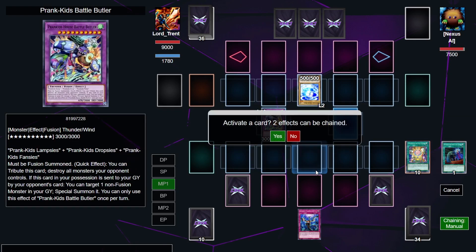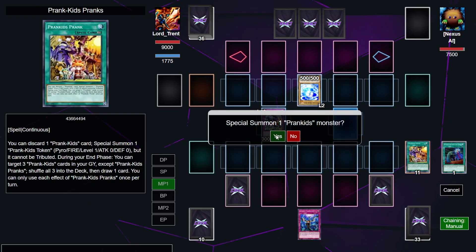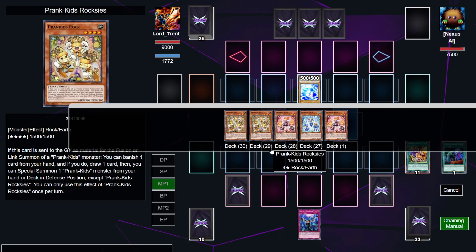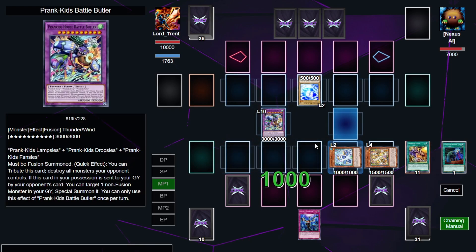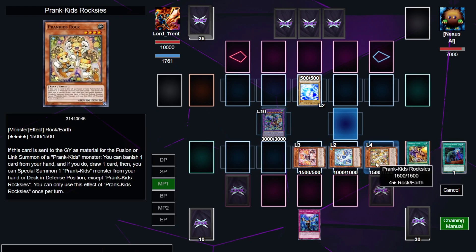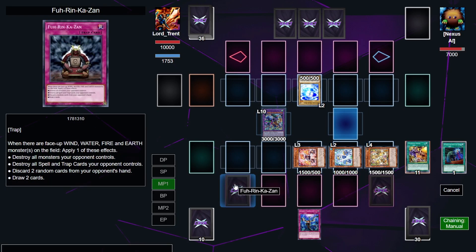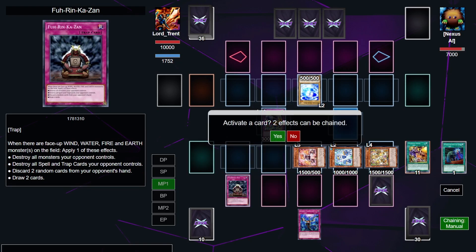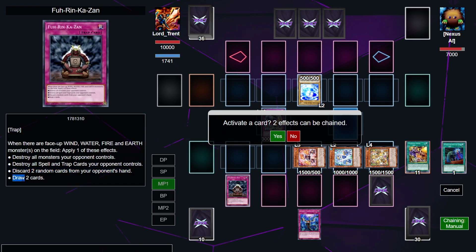For the Sending Effect, we can just send the Prank so we can get it back later, and Special Summon a Prank Kids Monster. Always make sure that you Special Summon what you don't have to complete the four elements. So we're going to summon one Earth — remember, we have Wind on the field because of the Battle Butler — and then we're going to need a Water and a Fire. Just like that, we have all four elements on the field. Our opponent has whatever board they're trying to build. We have all four elements, and now we can activate our face-down card, which is the Furin Kazan. What does it do? Destroy all monsters our opponent controls, destroy all spell/trap cards — which we already have access to anyway this turn, so those effects aren't that great.